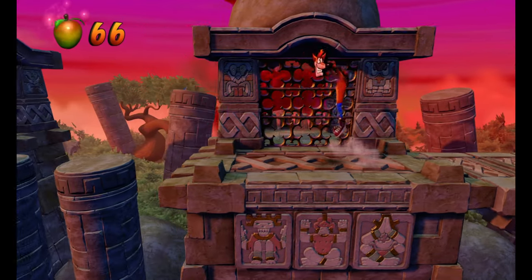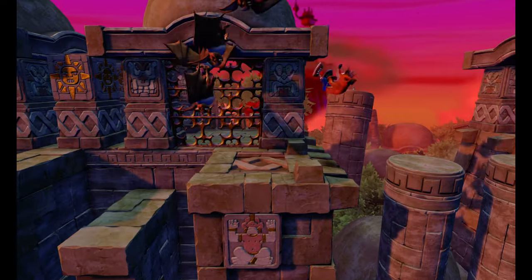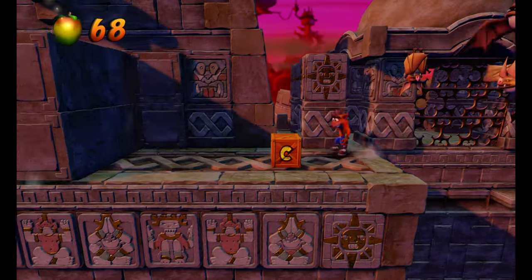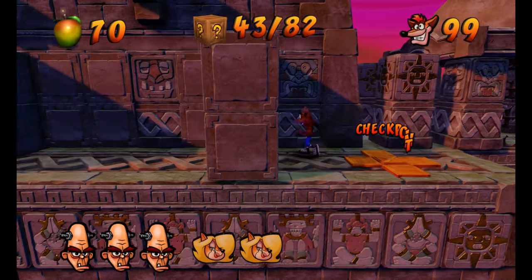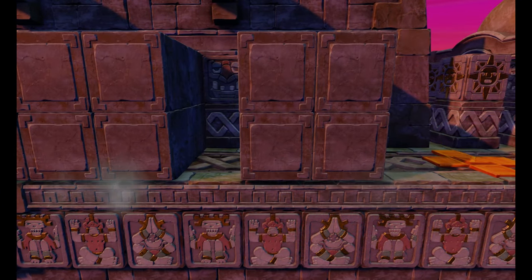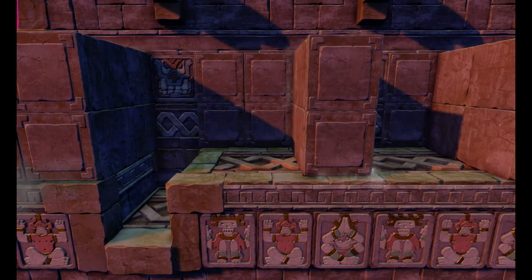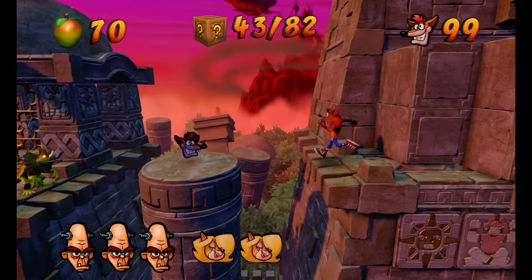We're going to hop around. I'm going to bait this lizard and hop on him. We're going to wait for these bats to pass and take this one out. Try to make this cycle — it can be a little tight, so be careful. Get that bat out of the way. Now when we hit this checkpoint you should have 43 boxes. You're going to wait for these patterns to line up — you want to go when all of them come towards the screen at the same time. So right there is when you want to go, ideally. You don't have to.